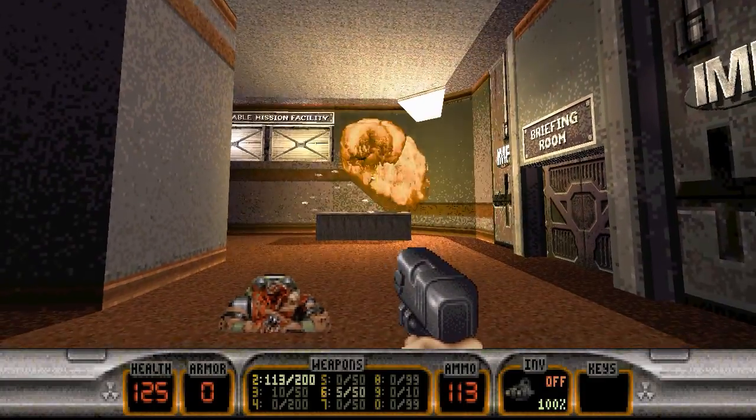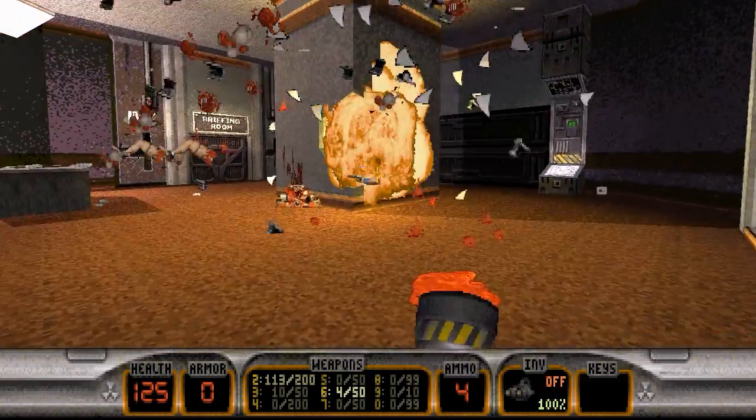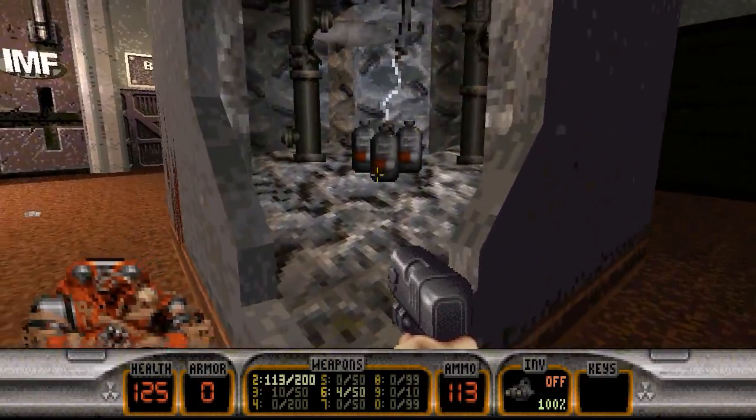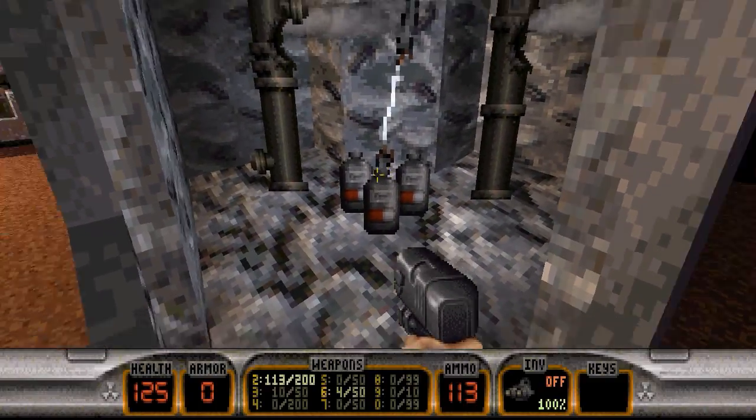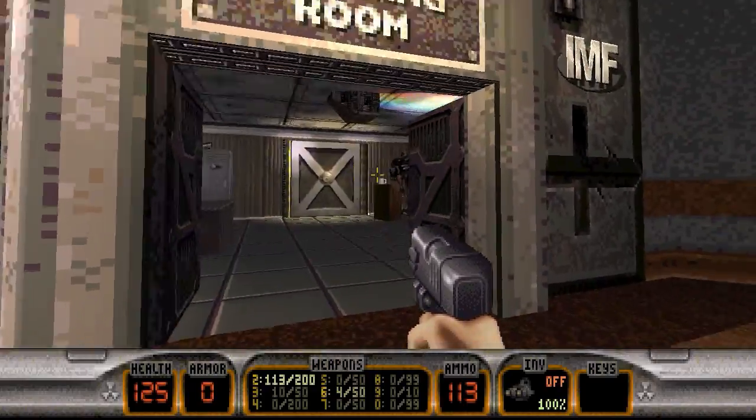Anyway, let's chuck a pipe bomb over there because we've got a crack in the wall, and we can get three large med kits — 90% health. First things first, we'll head into the briefing room.